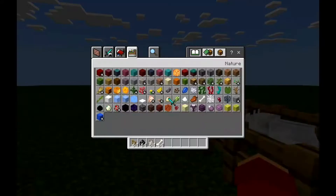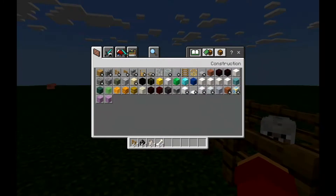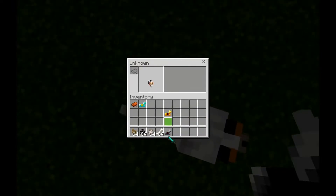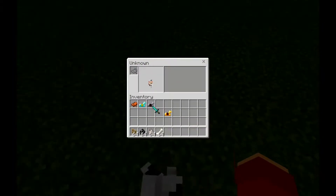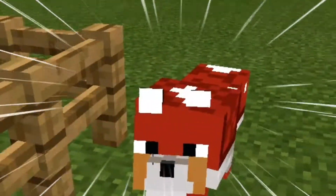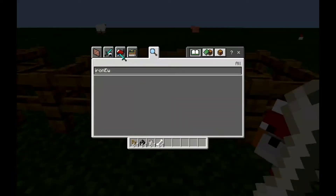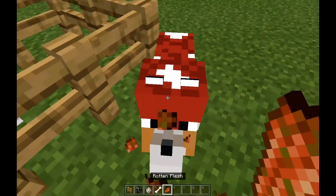The only armor that works is the iron horse armor. You need to press E on your keyboard, or open the inventory section, and you can go into the wolf's menu to put the iron horse armor on them. It looks like a superhero, if I say so myself. Taming works the same as with vanilla wolves.